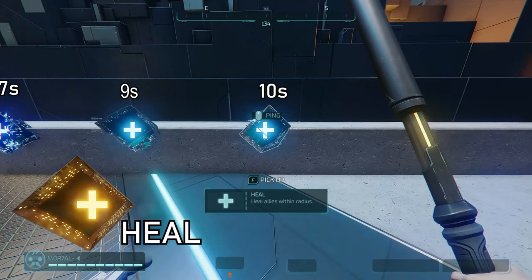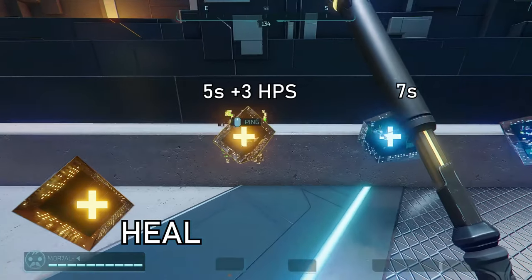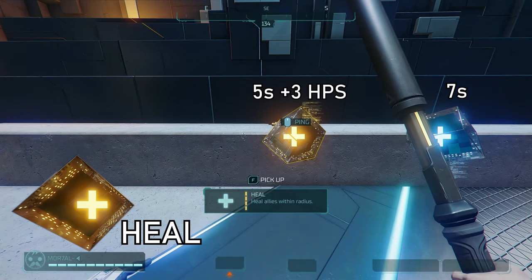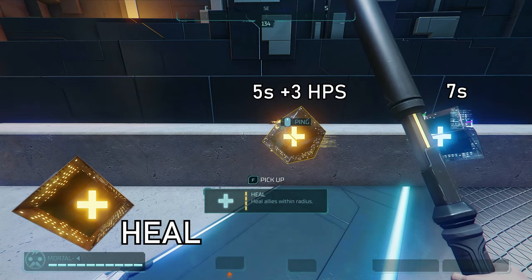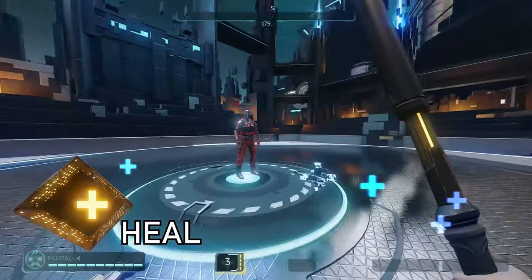The heal hack has a 10 second cooldown and heals 8 health points per second. As you upgrade, the cooldown goes to 9, 8, 7, and 5 seconds, with a 3 health point boost, making it 11 health points per second. It can be used through walls and floors to heal allies, but cannot be used on enemies.